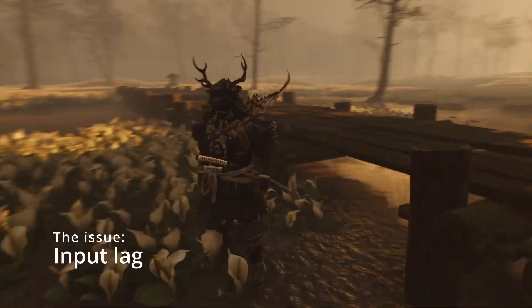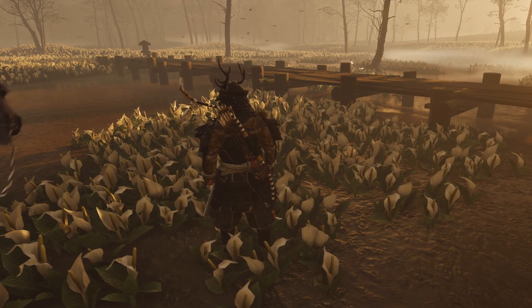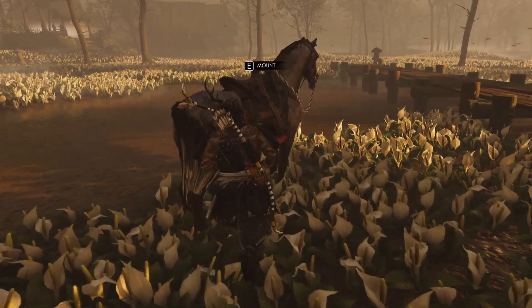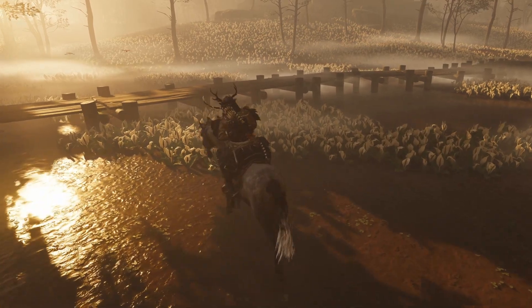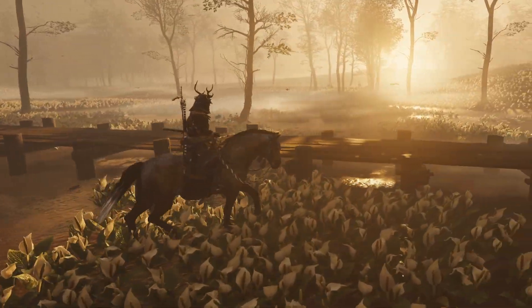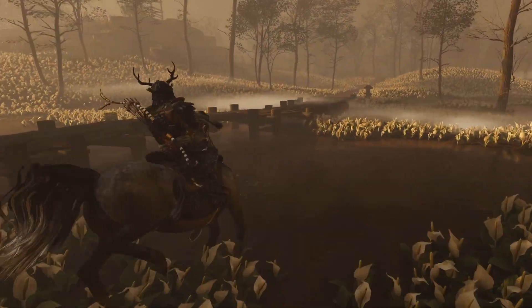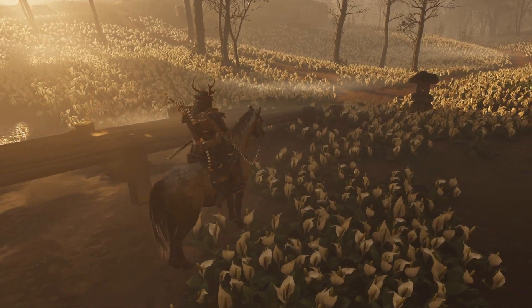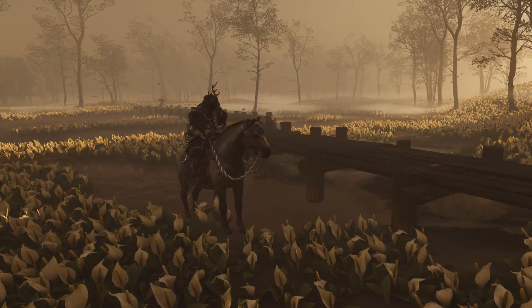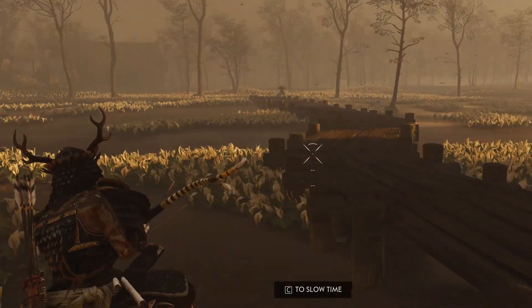Here's a quick example of the issue I've been having with mouse and keyboard on Ghost of Tsushima on PC. I'm flicking my mouse around the entire time and as you can see it's just staying locked or randomly gaining control. Same with my inputs — trying to ride around on the horse, having all sorts of issues. So this video will go through a couple of fixes that may help you out. This entire time I'm just moving the mouse around, hitting buttons, and just getting all sorts of input lag.